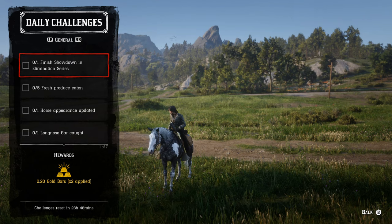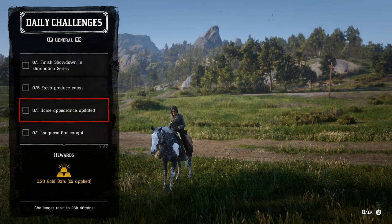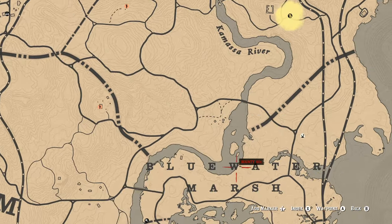Horse appearance updated — just go to any stable around the world. There's one just outside Emerald Station, one in Valentine, and one in Van Horn. For longnose gar, I'll show you my favorite spot, which is down in the Flat Iron Lake area near those islands.